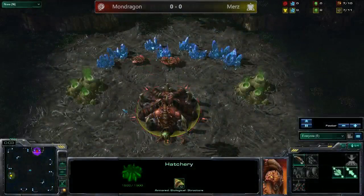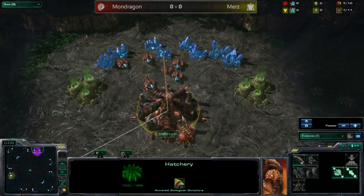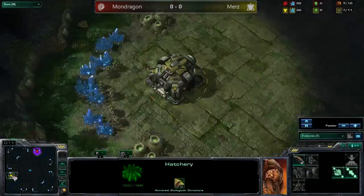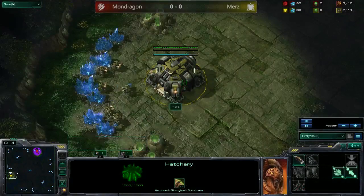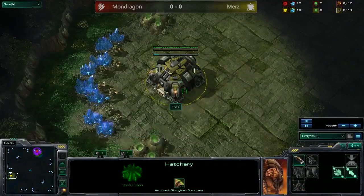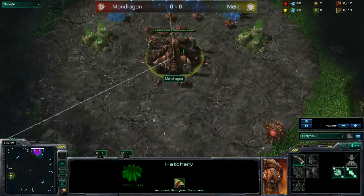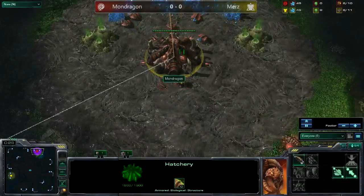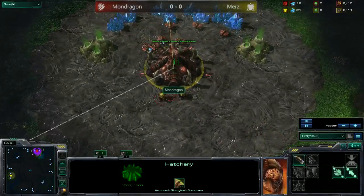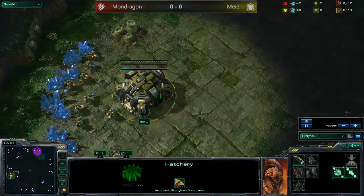Hey guys, this is IP of RageQuit TV casting the SC2CL clan wars. We have Dignitas versus MYM — Meet Your Makers. Murs is spawning as the yellow Terran from Team Dignitas, and this is game number one. Mondragon is spawning as the red Zerg from Team MYM.